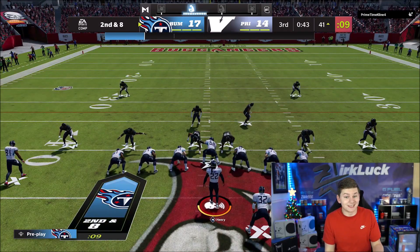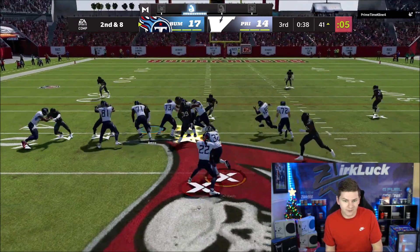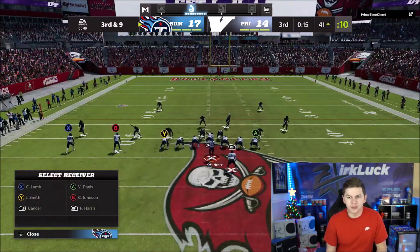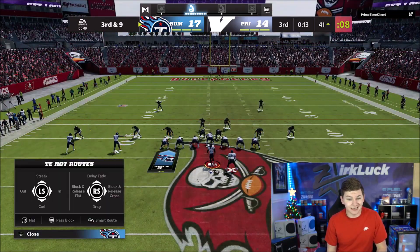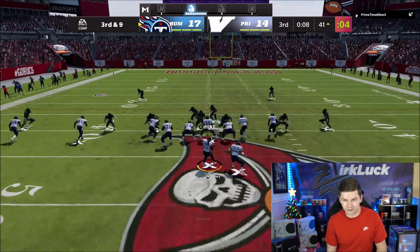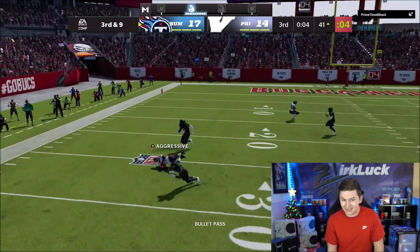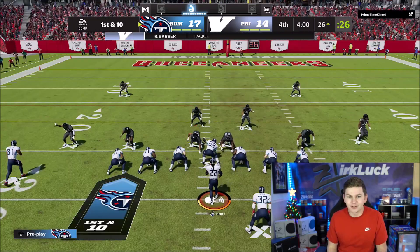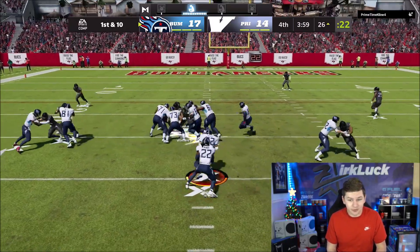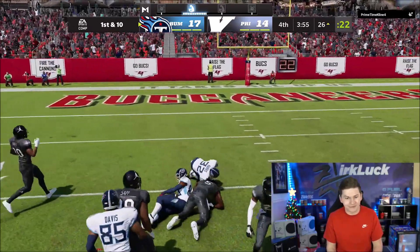I think he actually just ran commit right there. With the onside kick, he could have got it, and it does shorten the field for us — we're pretty much guaranteed to at least get a field goal now. I'm going to try to find somebody open. Vernon Davis, the tight end — perfect. Now we're in the fourth quarter, at the bare minimum I'm taking this down to pretty much the two-minute warning. Franco Harris picking up another first down. Let's go — 15-yard game.